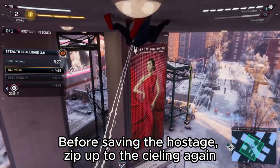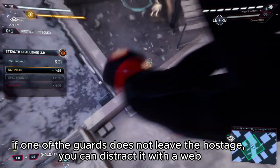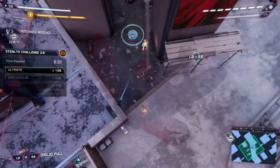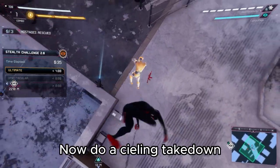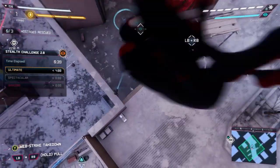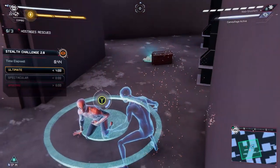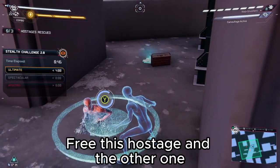Before saving the hostage, zip up to the ceiling again. If one of the guards does not leave the hostage, you can distract it with a web. Now do a ceiling takedown. You can now take out the other holograms with a web strike takedown. Free this hostage and the other one.